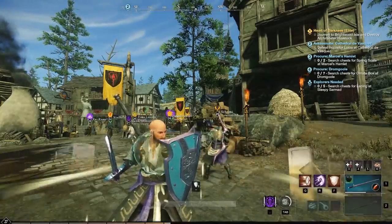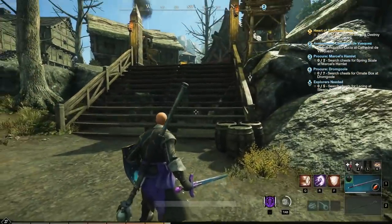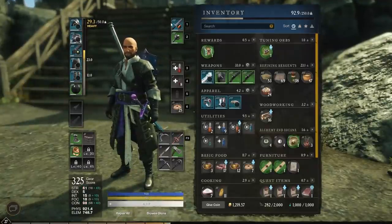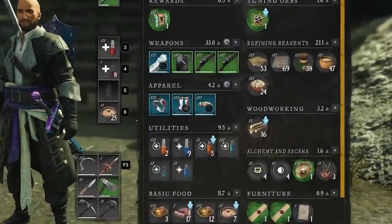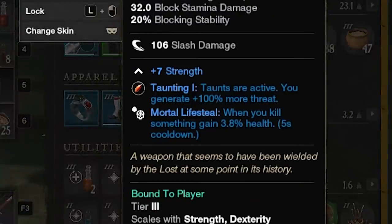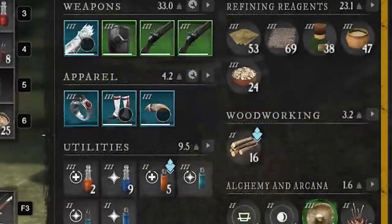So we're using the sword and shield, and we need to talk about the specific gem in the sword that allows us to use taunts. I believe you can use any piece of armor or weapon that has a gem slot available. On my sword, I have the Taunting 1 effect. And obviously, if you have a higher gem quality, you can have Taunting 2, Taunting 3, better qualities, and increased threat. So this means all the abilities that have a taunt capability will now work as a taunt, and I generate 100% more threat by having this gem on my sword.